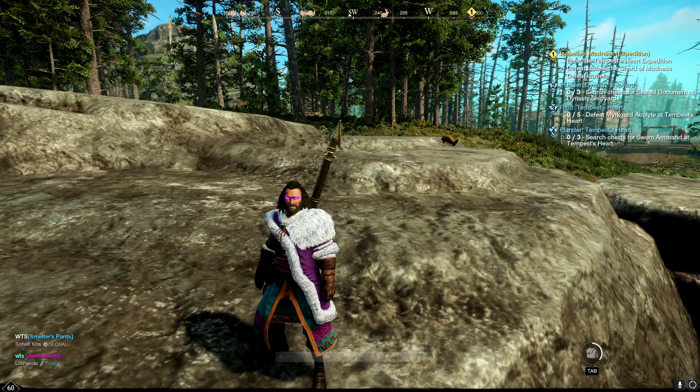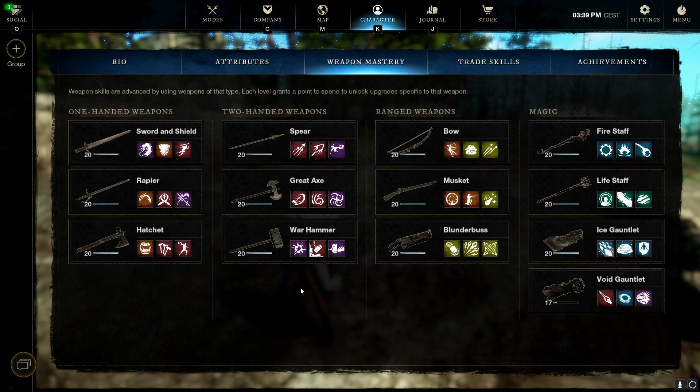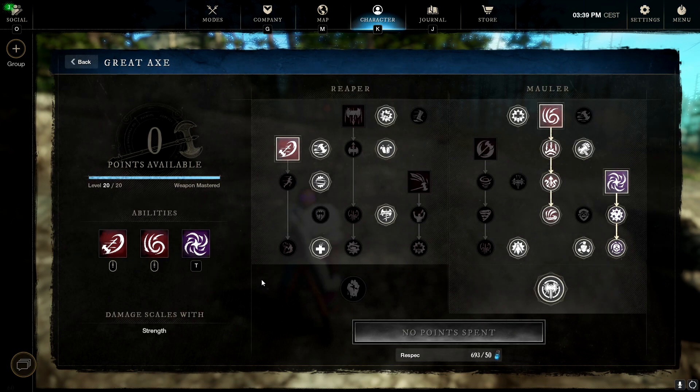The first weapon combo is the 300 Strength Great Axe and Warhammer build. I'll go over this briefly since I have done videos about it in the past — those will be linked in the description. For the Great Axe the main abilities are Charge, Maelstrom, and Gravity Well. The main combo is to throw a Gravity Well, dodge into them, perform a Maelstrom, then either light attack them down or use a heavy attack into a Charge.